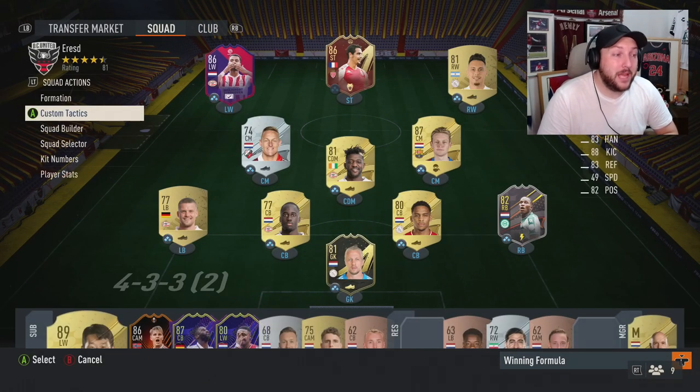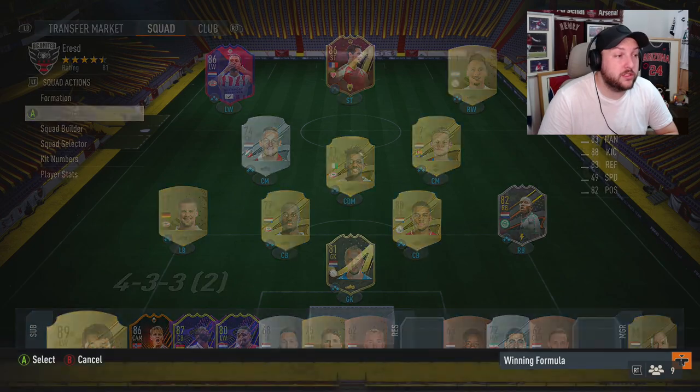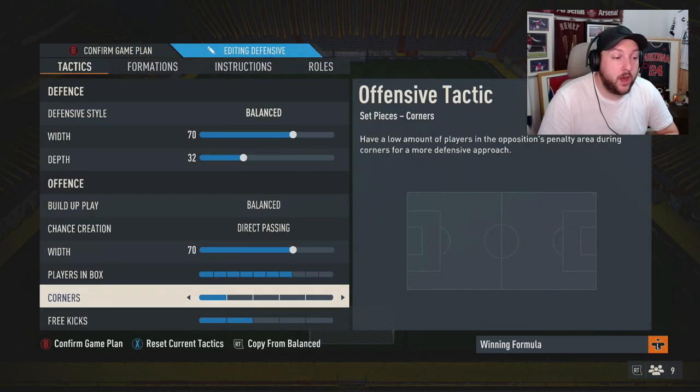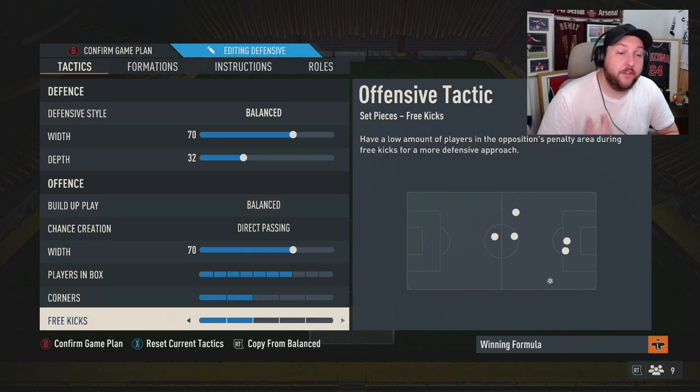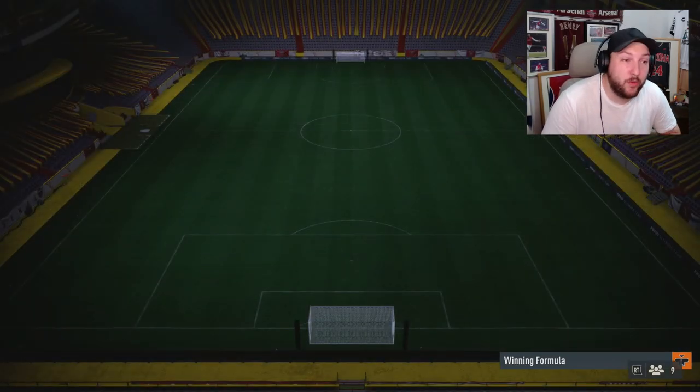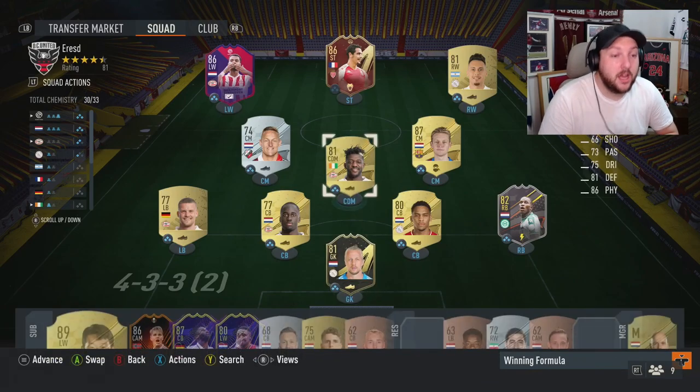If you find yourself being caught on corners or set pieces, in your tactic settings just knock the players-in-box count back down to one, and the same for free kicks. If there aren't enough people in the box, put it up one more. It depends on personal preference — I kind of like two, I'm not a massive fan of too many players getting forward or too many sitting back.